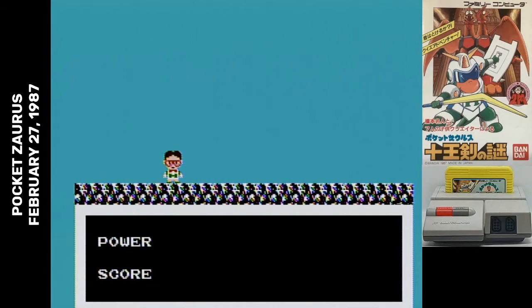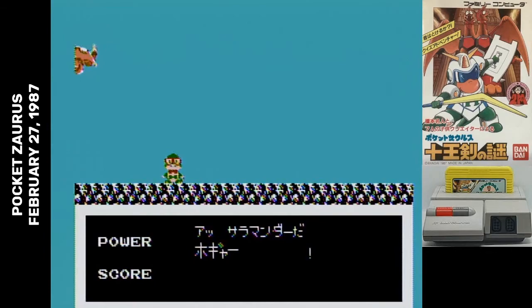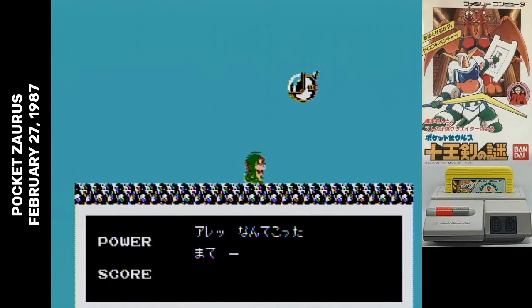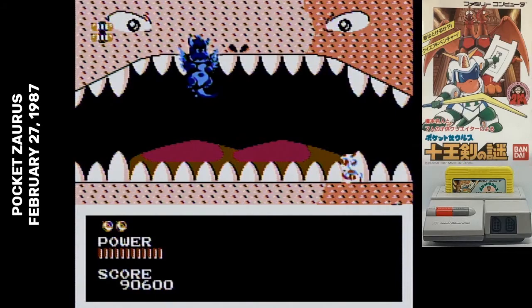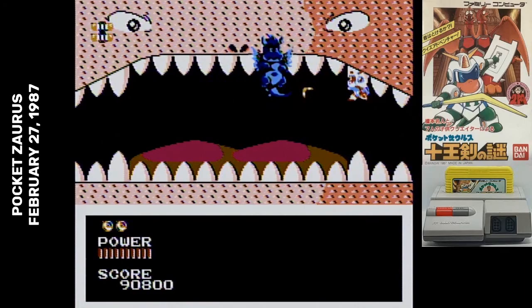In the game, Hashimoto's been turned into a dinosaur by one of the evil Pocketsauruses, so he hops into his time machine — for some reason that's not really well justified. Anyway, he has to travel through ten stages to collect swords that can be used to defeat the final boss. The game has a subtitle, Jiu au ken no nazo, which translates roughly as Mystery of the Ten King's Swords — so that's what you're collecting.